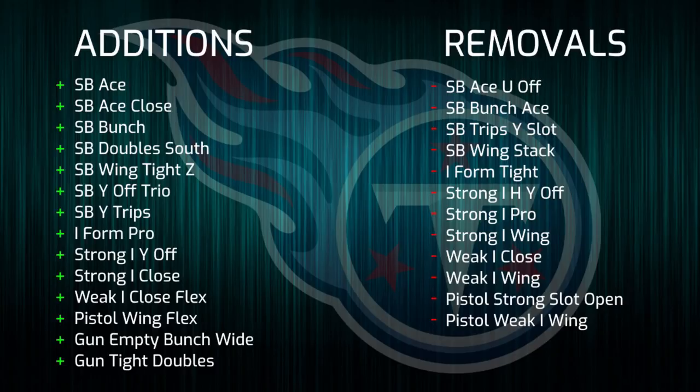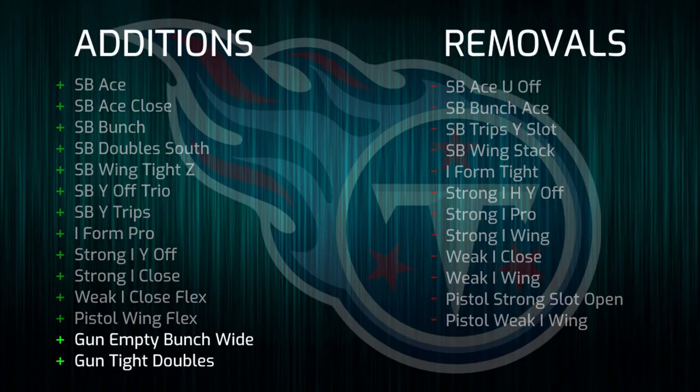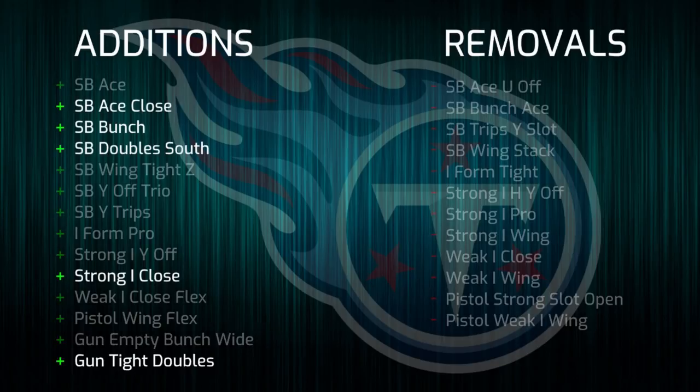First up we have the Tennessee Titans offensive playbook. Tennessee went through a lot of changes with their single back sets along with the I-Form variants and pistol. Shotgun wise, they didn't lose any formations but gained two in the form of empty bunch wide and tight doubles. They got some nice new additions in sets proven to be good over the past year such as single back double south, tight doubles, ace close, strong close, and single back bunch among others. Overall this is an improvement to a playbook that was already very good over the past several iterations.